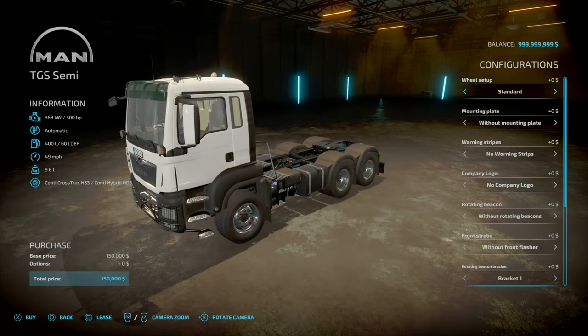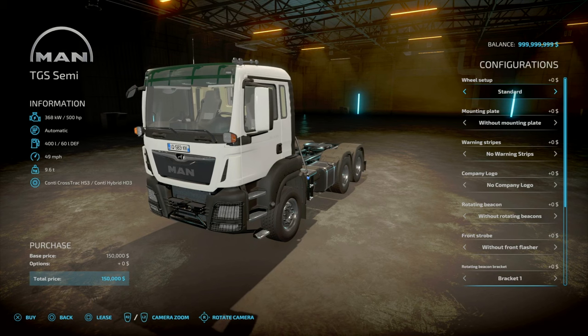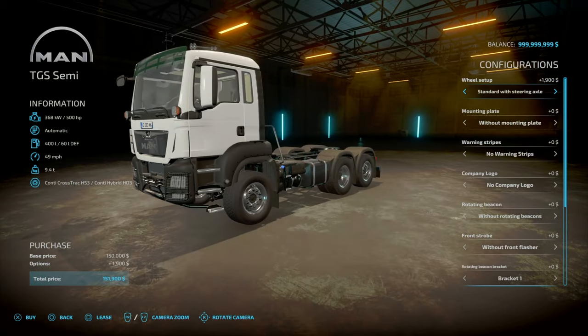Configurations in a sec, but for the semi setup you've got: standard, standard with steering axle, forest tires, and forest with steering axles, and back to standard.